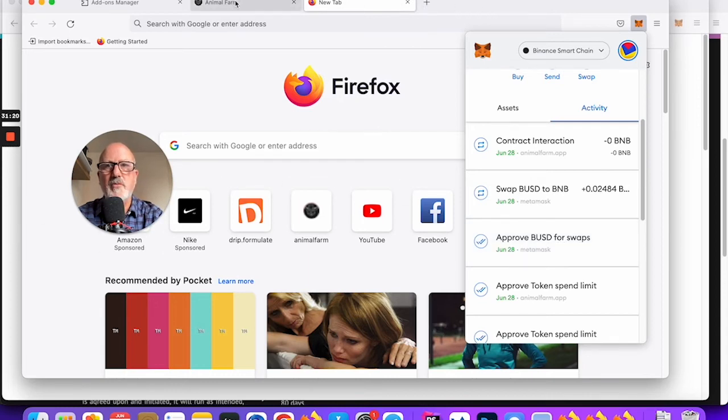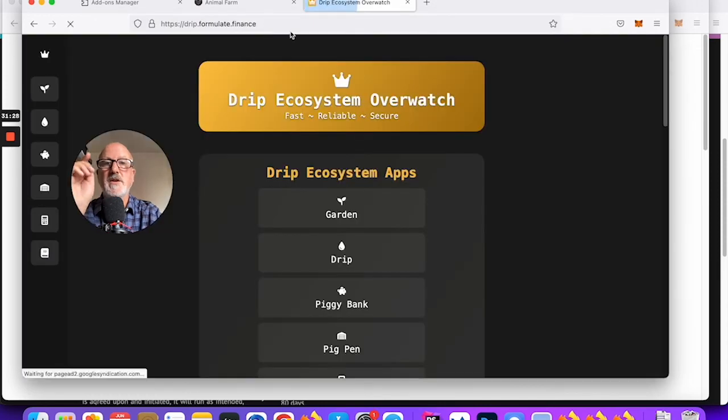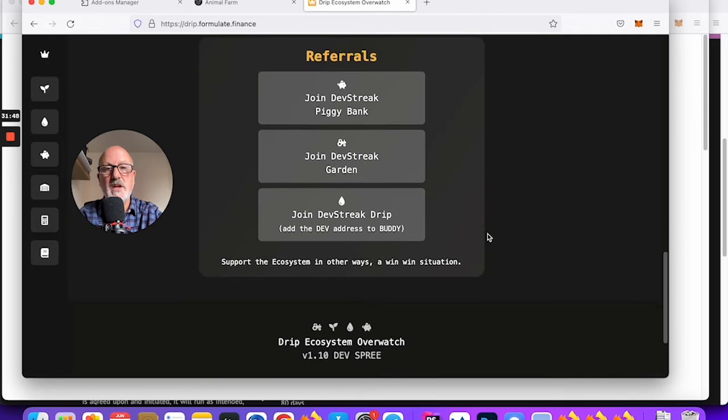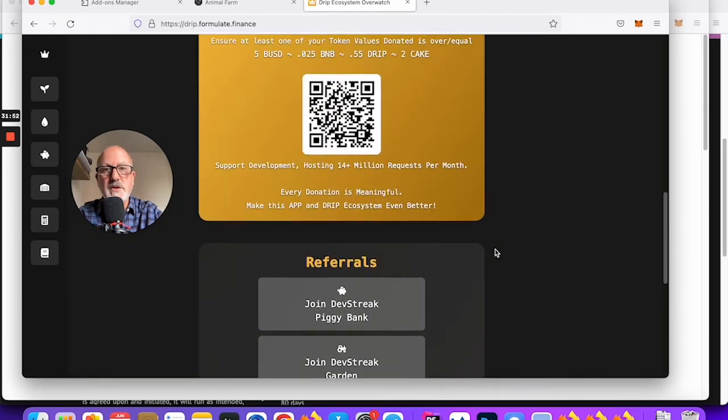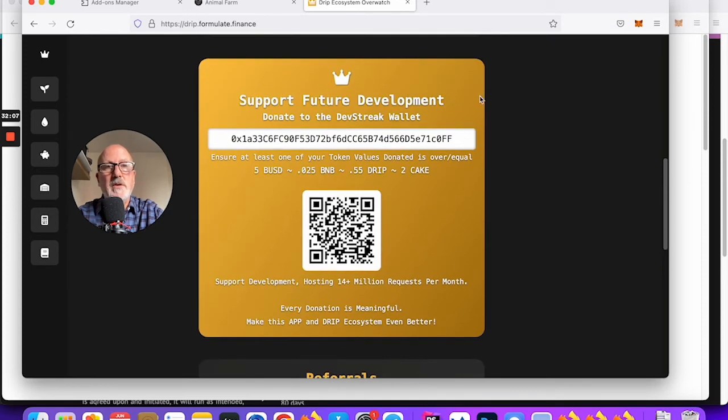Back to Animal Farm. drip.formulate.finance — you do have to pay for this, it's a one-off lifetime license, about 15 dollars. If you're into Drip, Garden, or Drip you can switch between them and it gives you loads of really useful info about your investments. You do have to connect your wallet but don't worry, it's perfectly safe — you're not giving it any permission to do anything, it's just reading publicly available blockchain data. It can't be exploited to manipulate your MetaMask account — all it can do is read the data.